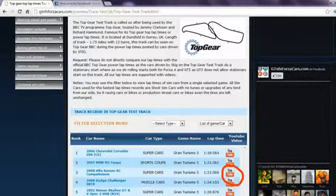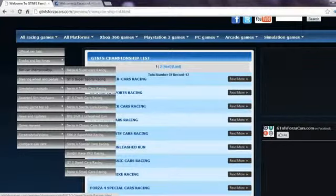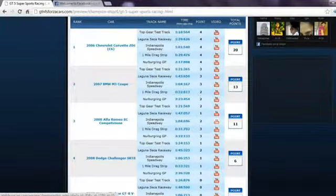You may also watch the lap time YouTube video on our website directly by clicking on the YouTube logo. You may also use the filter if you want to see lap times of cars from any one particular game. You can also find sim car championships divided into different sim car classes in which we rank the cars based upon their performance on 4, 5, or 6 different racing circuits.